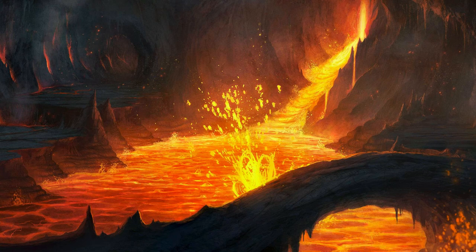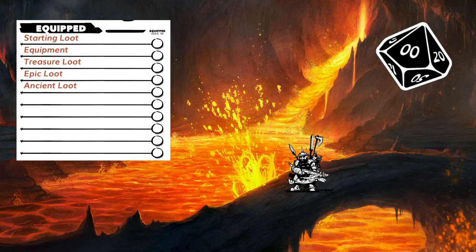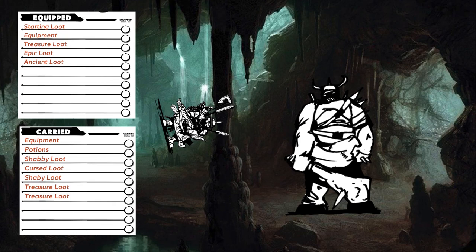Depending on the situation, I also like to add a little more nuance that my players can keep in mind. If the danger is purely environmental, I ask my players to roll a d10 and limit their counting to only their equipped slots — equipped items are the most exposed and therefore at the most risk, while carried items are safely stored and protected. If the danger is more direct, like combat, I'll have my players roll a d20 and have them include their carried items.